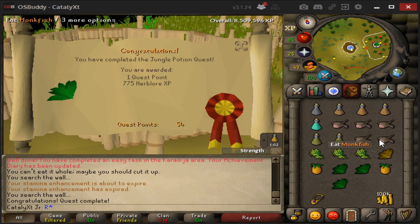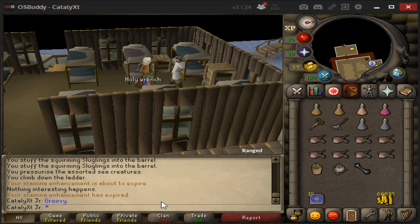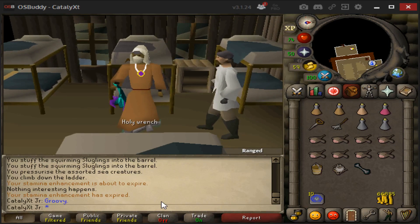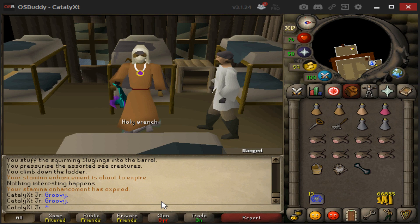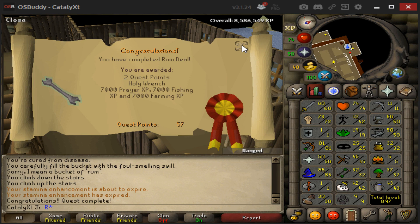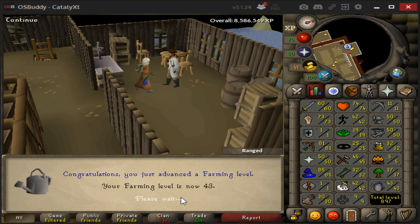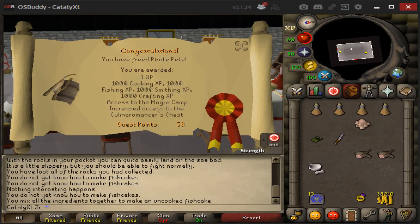Jungle Potion — out the way. Pirate Pete freed, Flesh Eaters complete. On the verge of completing Rum Deal right now — just got the only wrench. All right, Rum Deal just finished up! Let's see what levels it gained me: 43 Farming.